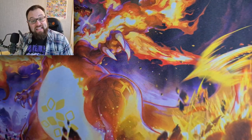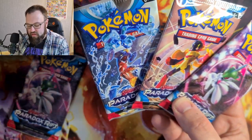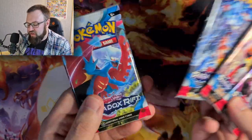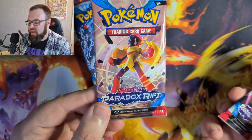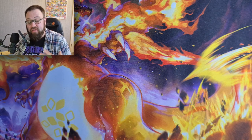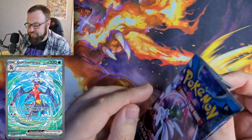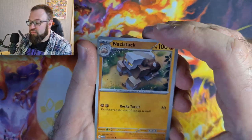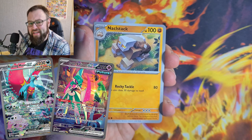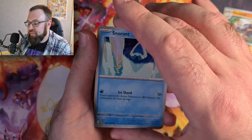We're going to crack into the booster packs. There are four different artwork variants on the packs - Roaring Moon, Garchomp, Armarouge, and Iron Valiant. There are quite a few cards in this set I want to get my hands on. The big one for me personally is the Garchomp Oswaldo KATO special illustration art - I'm a massive fan of any KATO artwork. That's probably my chase card, along with the Roaring Moon and Iron Valiant special illustrations.